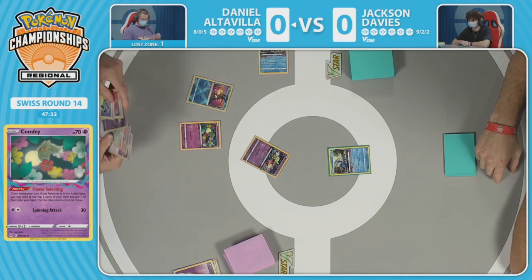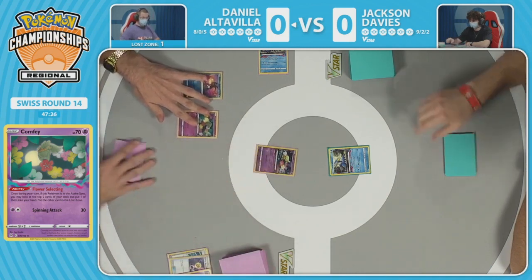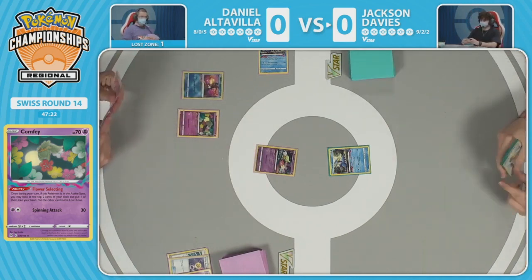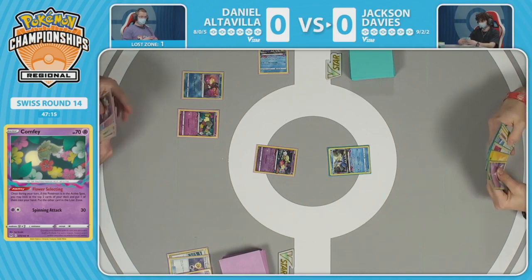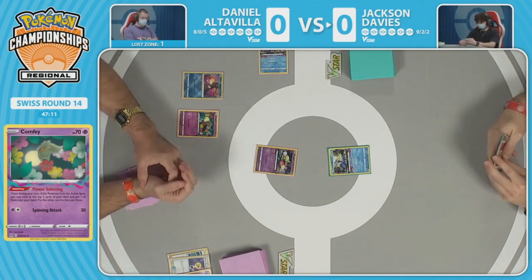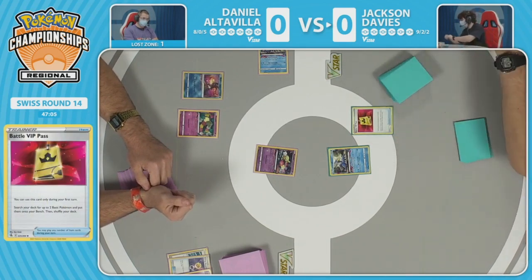There's an Escape Rope — nice. There isn't a second Cramorant because one is already in the lost zone. Cramorant can come down as a bit of a surprise, but Daniel decides to just chill and leave the Comfey. Cramorant isn't a big threat yet since there's nothing threatening right now, but it could potentially become one for Jackson's side. Oh, the Battle VIP Pass — here we go.